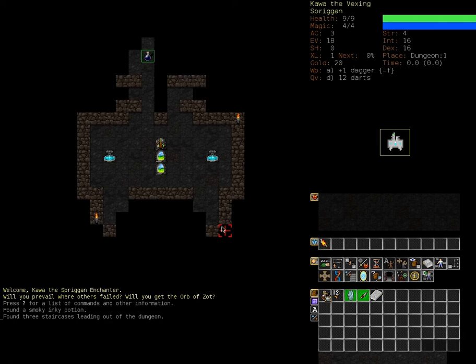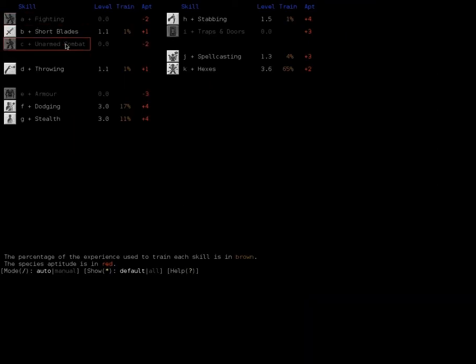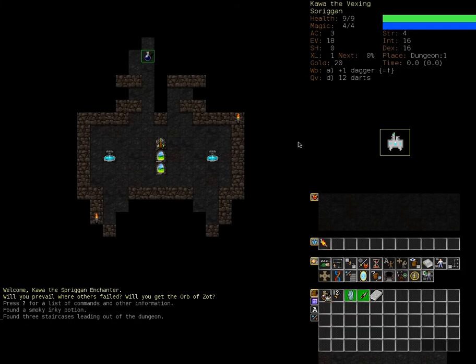Let's check out our skills. We know Short Blades, a bit of Throwing, Dodging, Stealth, Stabbing, Spellcasting, and Hexes. The ones I'm going to keep on for now are Spellcasting, Stabbing, Stealth, and Traps and Doors. Let's focus on Stabbing to start, and we'll adjust this manually as we go along to take advantage of all the things we have.